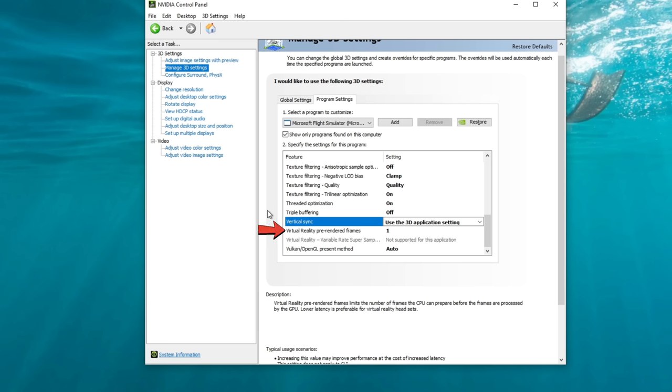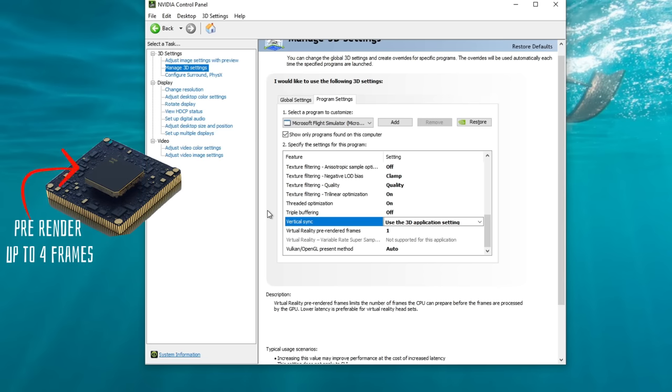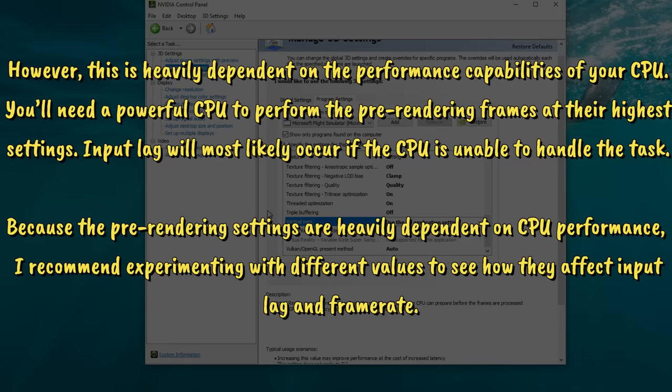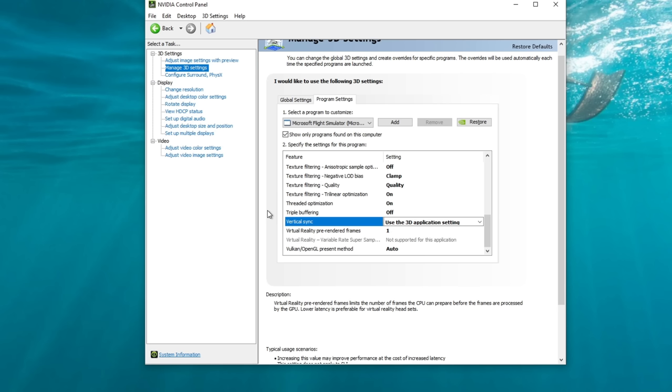Virtual reality pre-rendered frames, I have set to 1. If you have a higher-end system with a fast CPU, you may benefit from 2 or 3 frames — this pre-renders frames with the CPU before they're sent to the GPU, helping eliminate micro stutters, but increases CPU load. For lower to mid-range VR systems, keep it at 1. At the bottom, Vulkan OpenGL present method is set to auto. Hit apply and save when done.